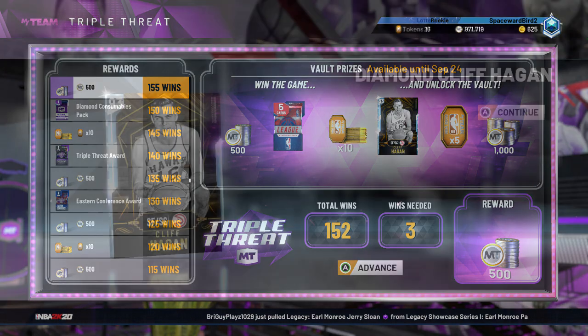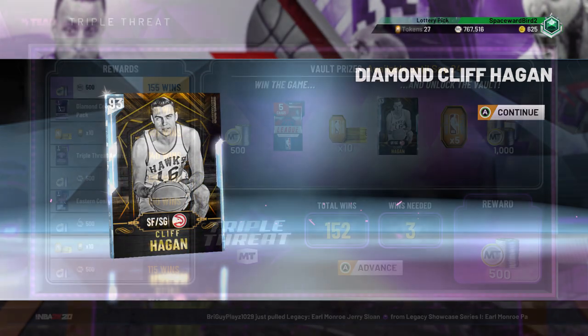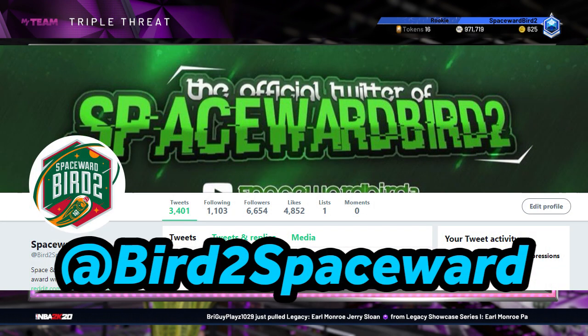Working on these two cards, I'm up to over 150 wins. I was lucky — I was able to get Diamond Cliffhagen from the vault at around 130 wins. From social media I've heard people are at 200–300 wins and have yet to get this card. Time is running out as I think the card goes away on the 24th. In the comments section below, let us know if you got the card yet, or not, and how many wins you're at. Also, here's where you can find us on social media — make sure you give us a follow.